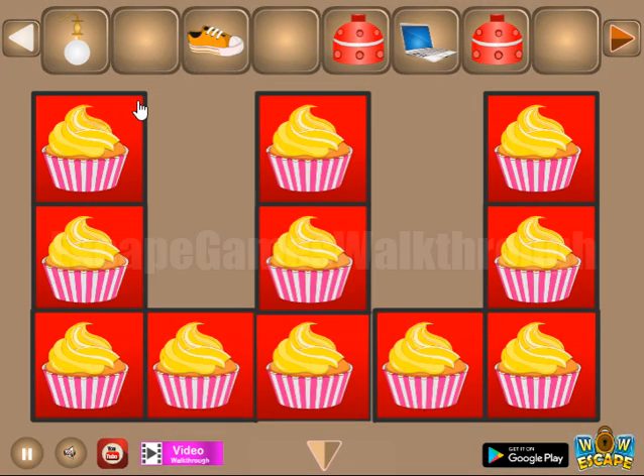Here we are to set these colors: blue, pink, yellow, green, and white.